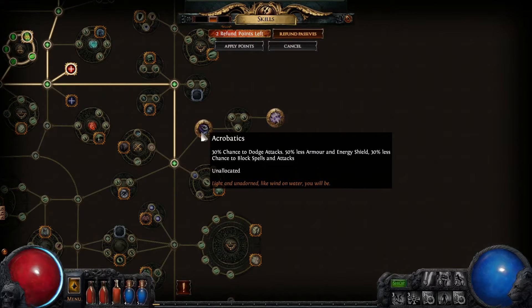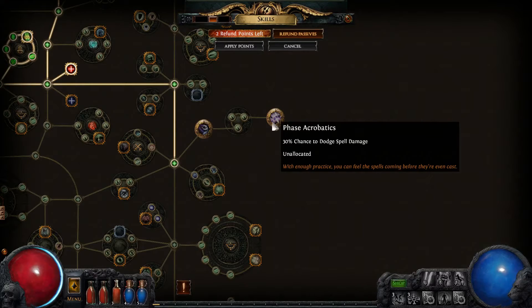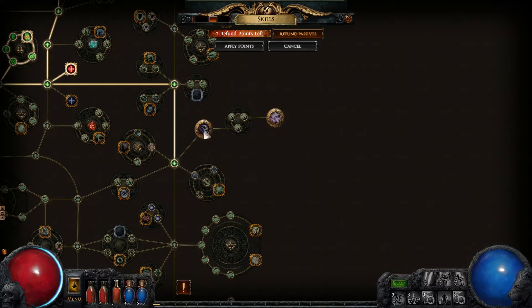And again you can see here — it's going to increase my chance of dodging by 30%, less chance to block spells, not to dodge. So again, because I'm going a dodge build, I think I want to get this track.